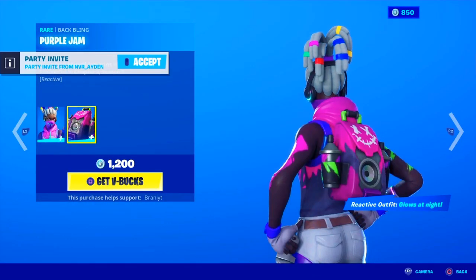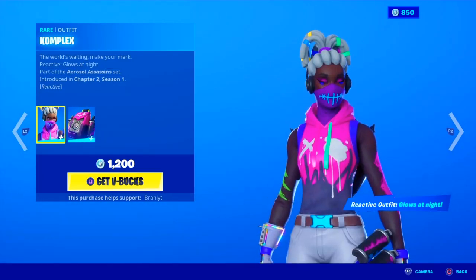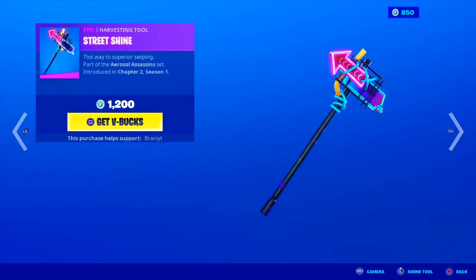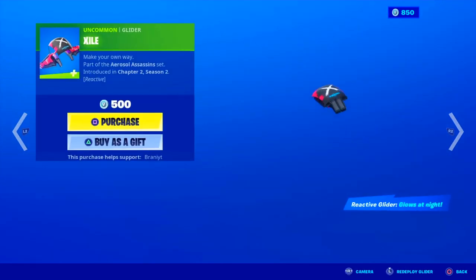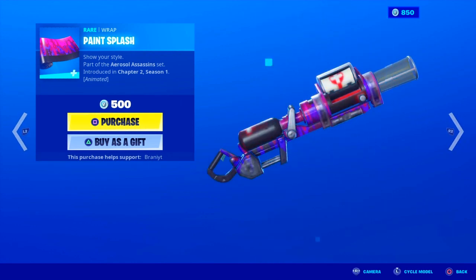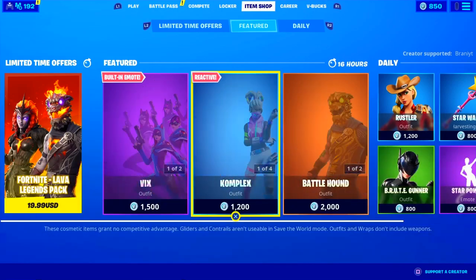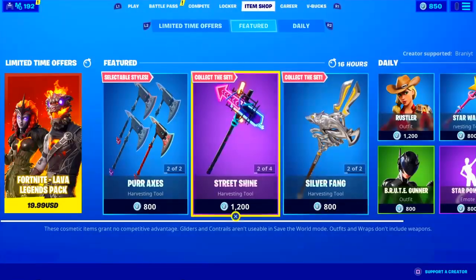That Conflict skin is back in return, comes with the bag bling, 1,200 V-Bucks. I'm pretty sure this was a tournament skin at first — pretty sick, it came back. The Reshine pickaxe also comes with the set, as well as the glider set. And then we also have the Paint Splash wrap, which is animated by the way — if you take a look at it, it's moving. Pretty sick. I'm pretty sure that's the whole set.